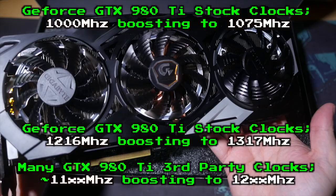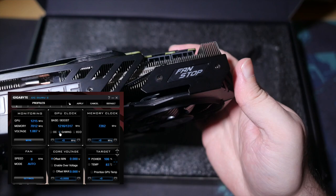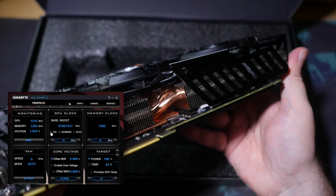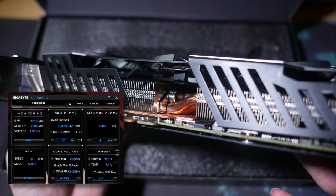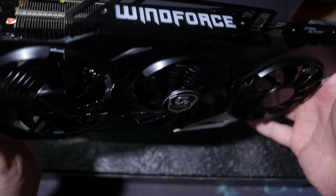In its default overclocked gaming mode, it ticks in at a base clock of 1216 megahertz, boosting to 1317. In its preset performance overclock mode, it pops in at 1241 megahertz, boosting to 1342 megahertz. And there's still room to push it even further with a manual overclock, the GPU chip itself having been picked out of Gigabyte's gauntlet system, so only the best of the best overclockable chips make it into their high-end cards. But we'll get to all the overclocking stuff a little bit later.